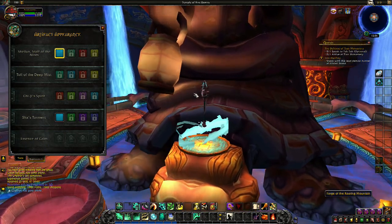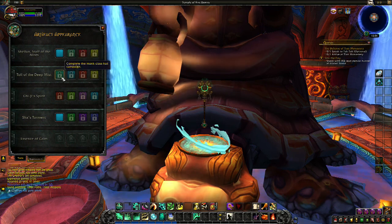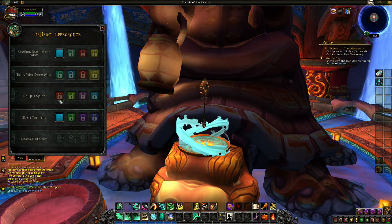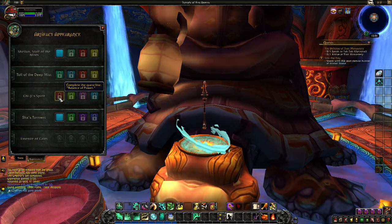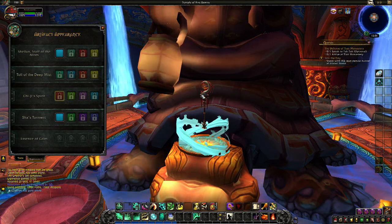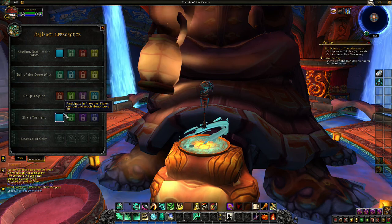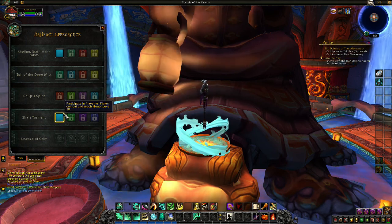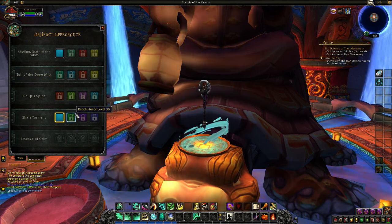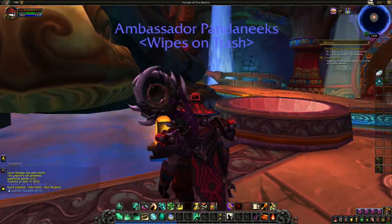Let's take a look at the appearances for Shaylun. We've got the default appearance, the upgrade appearance with stuff around the bell, color tints, and the Balance of Power appearance. That one basically adds a look that makes it resemble Chi-Ji — it's part of the main part of the staff. I think it actually looks pretty cool. Of course, you can change the color. The PvP appearance takes on a more Sha-like look.